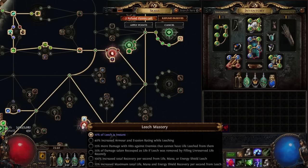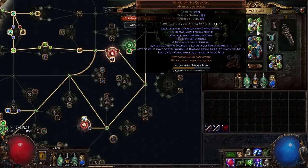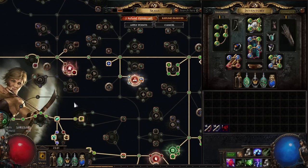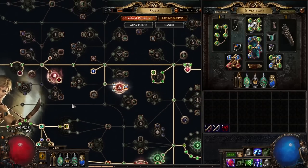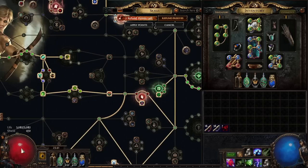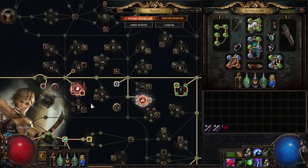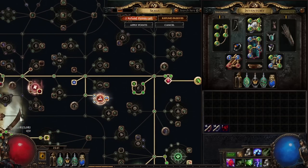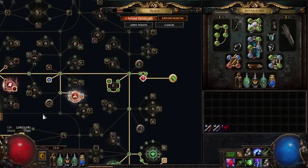You just kind of double the effectiveness of that node, and it also negates the downside of Mind of the Council because it's instant — you're instantly recovering more than that 3% of mana you're losing. It's very strong, and it's because Storm Rain hits so many times, each of those hits has the potential to instantly leech up to 10%. Combined with Excess Sustenance — 15% chance to gain 200 life on hit — because we're hitting so many times, it'll just instantly pop you back to full most of the time as long as you have arrows stuck in the ground.